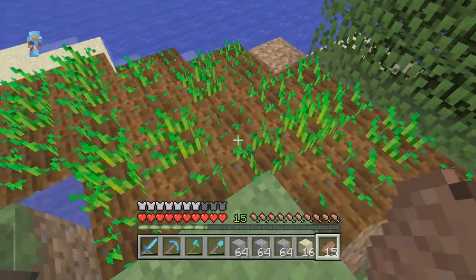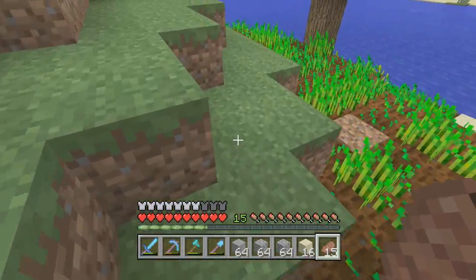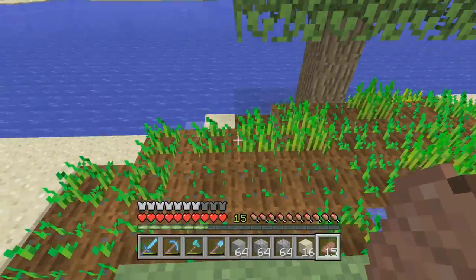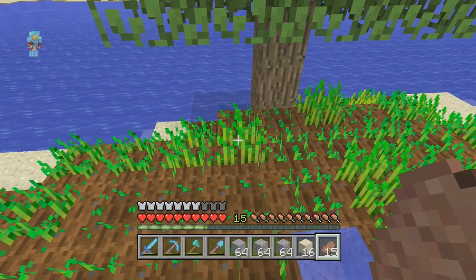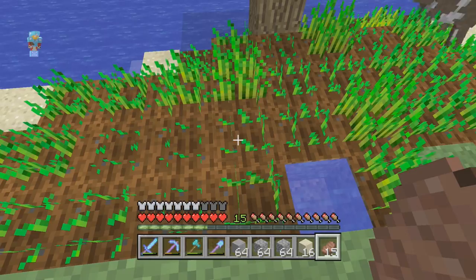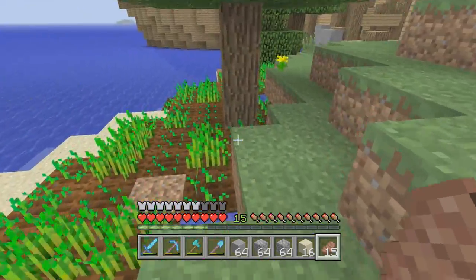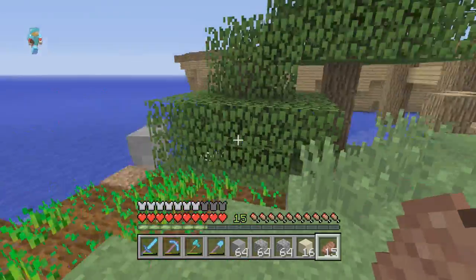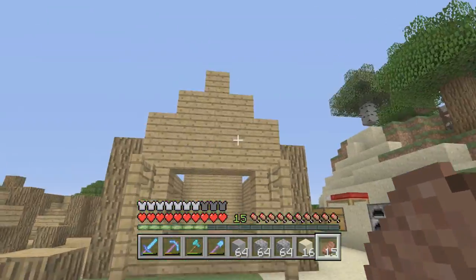They keep trampling my wheat. I've just harvested all of it - it's actually growing really quickly. Sometimes they grow super quick. Look at this one - that one's nearly fully grown. This one, not even grown at all. Oh, there you go, it just grew a tiny little bit. Very weird how some of them grow a lot faster than others. But they keep trampling it, so we need to fence those in. We might do that this episode.